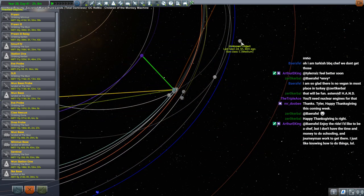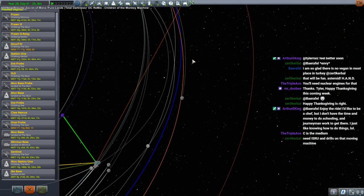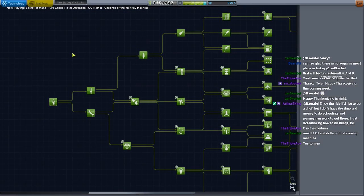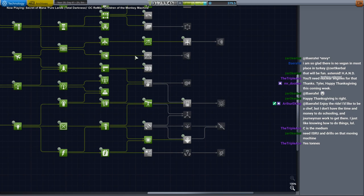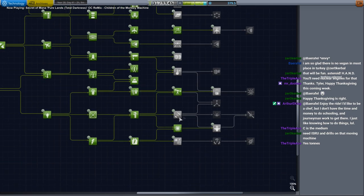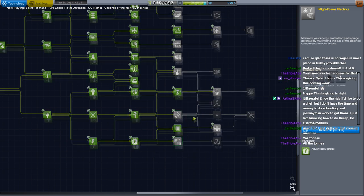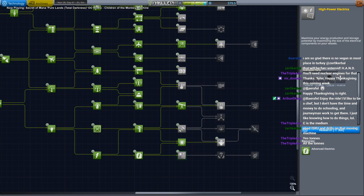I know it's the medium class — I mean mass, I mean tons. IsRU and drills — do we have drills yet? We don't even have ore containers yet. Oh no, this is not good. How many tons? It's 45 to 200 tons — not that bad, I suppose. But Duna is still pretty far. Class-E is all the tons. We need 550 science just to get that stuff.